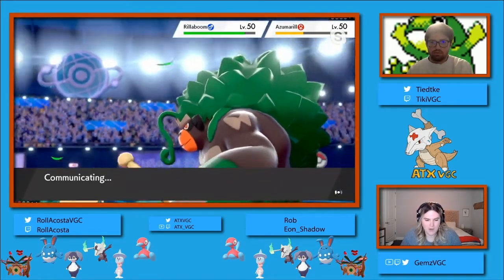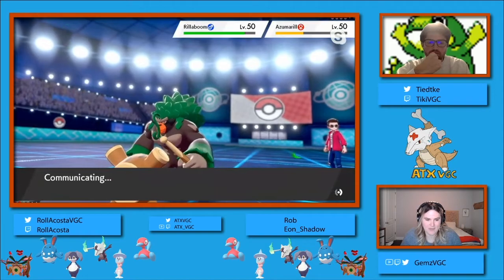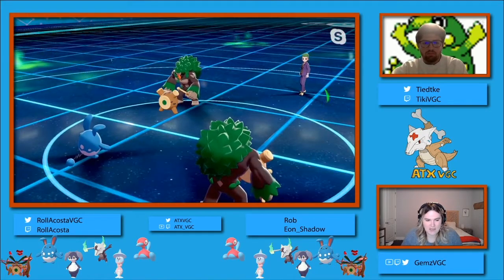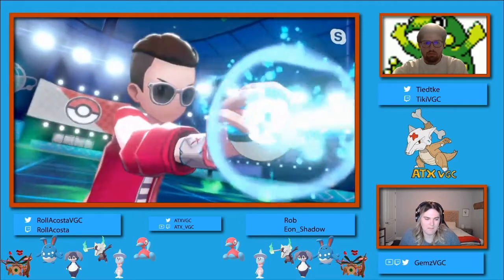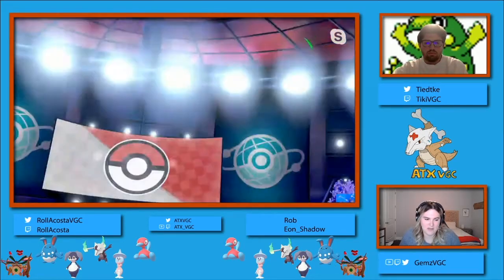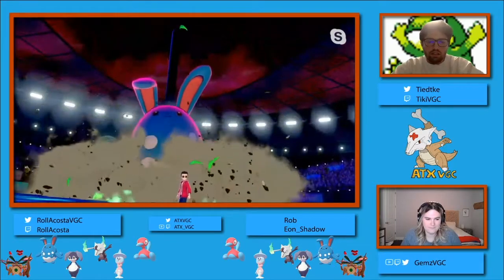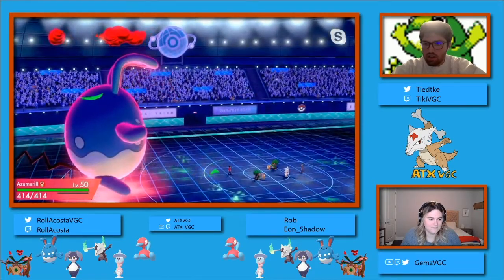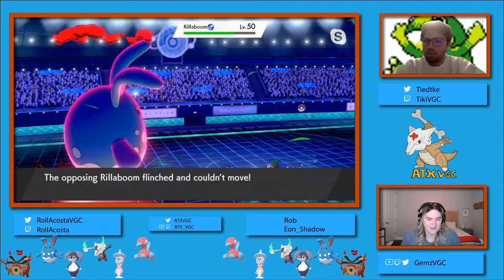I would presume Rob probably does not want to switch out that Rillaboom, given the fact that it is at plus one attack and there's gonna be no way of regaining that plus one attack. But seeing what Rollercoaster has done is really interesting - it looks like Rollercoaster has called correctly, kind of called the bluff, thinking that maybe the Fake Out would be going into the Azumarill. So I think that Azumarill is pretty safe this turn, it's gonna go ahead and live from Rollercoaster's side. He went for the Steel Spike again instead of the Max Starfall - I'm not sure if that picks up the KO, though it probably does at this point with seeing how much the Fake Out did.